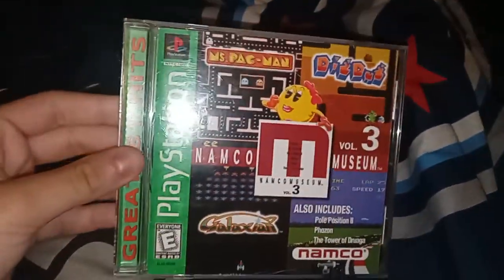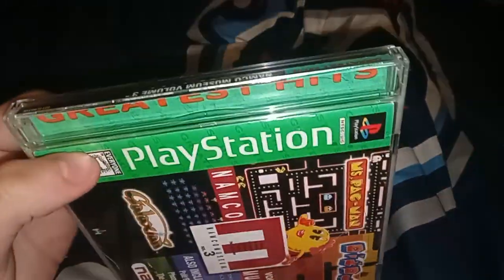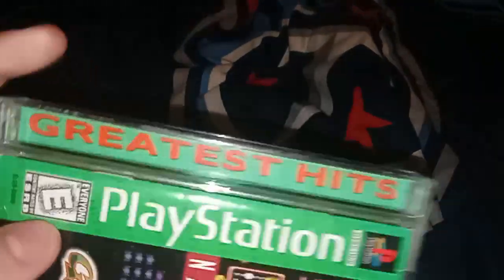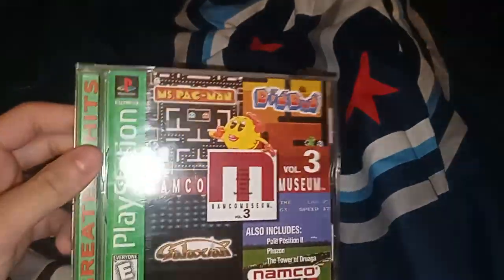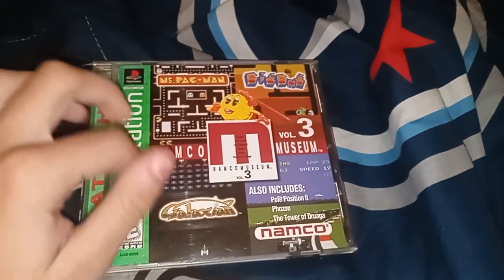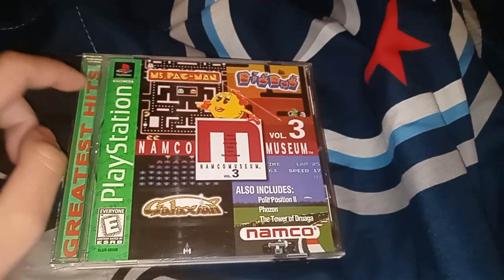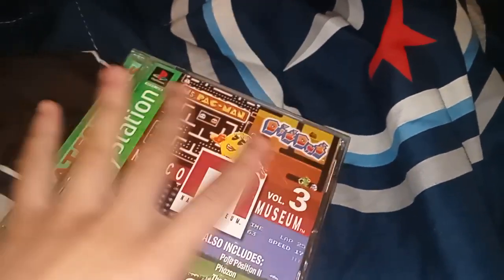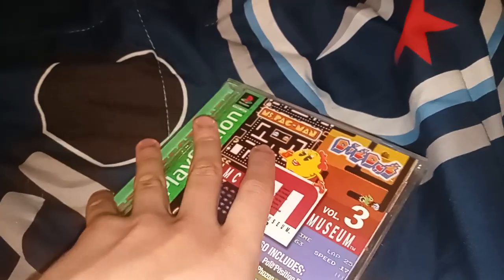So let's get started. PlayStation dropped down the price and reissued their games called Greatest Hits. When a PS1 game was originally released, it had a black background with gray lines going across it and full color artwork on the disc.